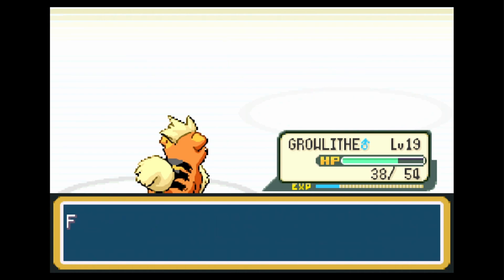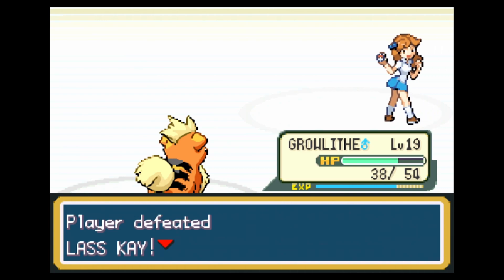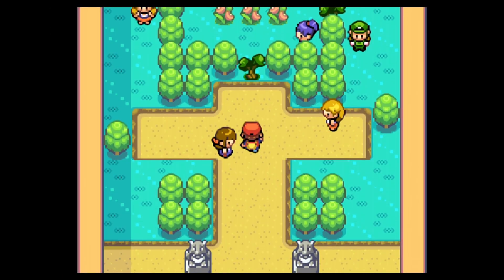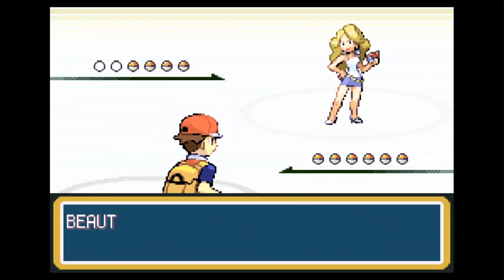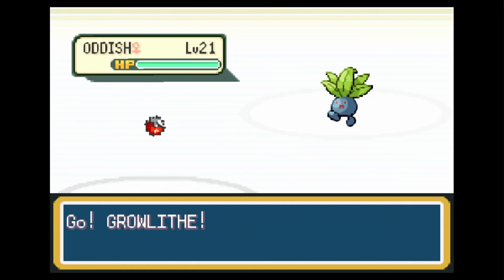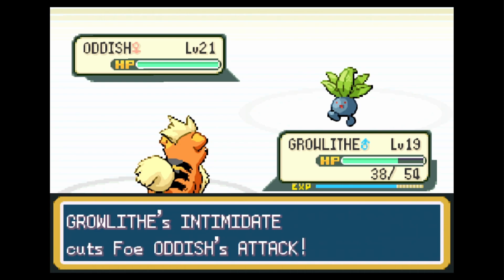I think this is going to be a big increase in speed and productivity compared to the gym we faced last time. The Electric-type gym was a little difficult because we didn't have a direct counter, but now we 100% have a direct counter — actually two direct counters: Growlithe with Ember and Rex with Peck. I'm not concerned. This should be one of the easiest gyms.